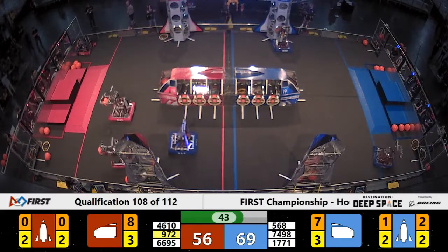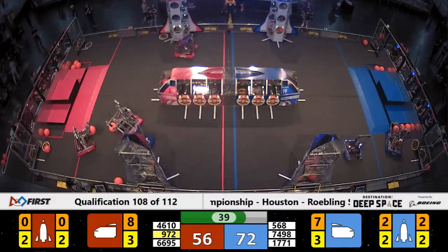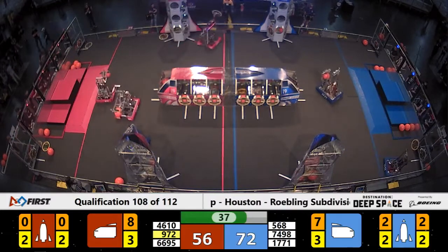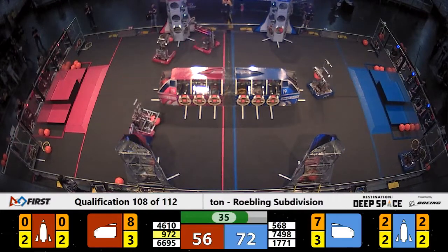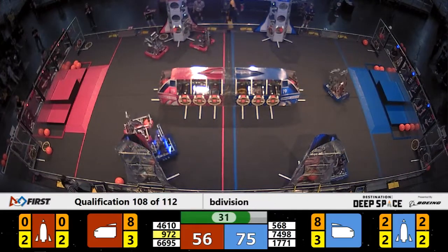Wingus and Dingus come back and put cargo into the low level of the Blue Alliance rocket near the scoring table. 972, Ironclaw, maneuvers around with cargo working toward the Red Alliance rocket — they score.